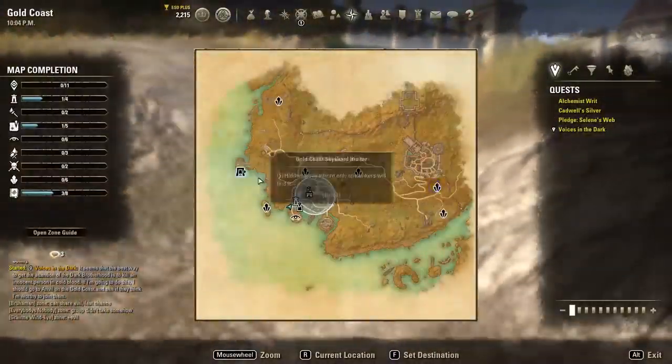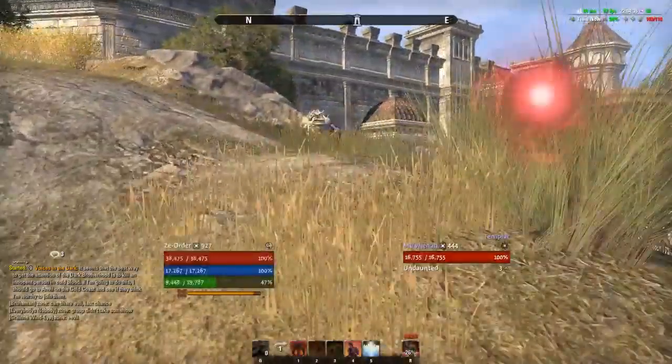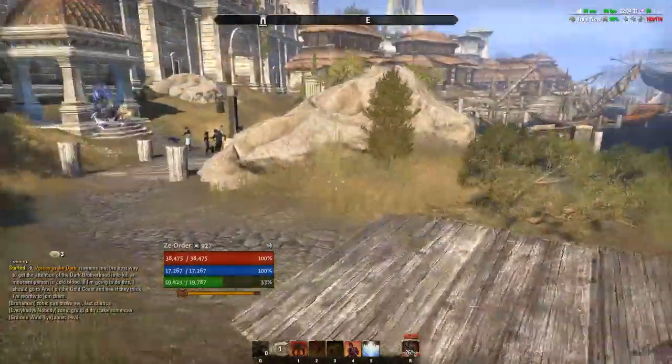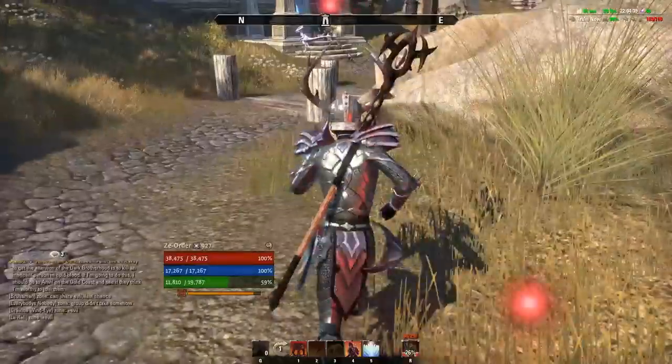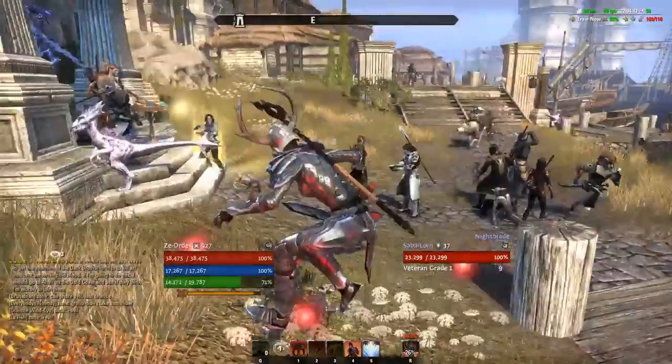For the Thieves Guild, travel to Hew's Bane and right in front of you there will be a quest giver. Talk to her — she's in shrouded armor — and that's where you start the Thieves Guild. Complete the first quest and you'll get the costume.